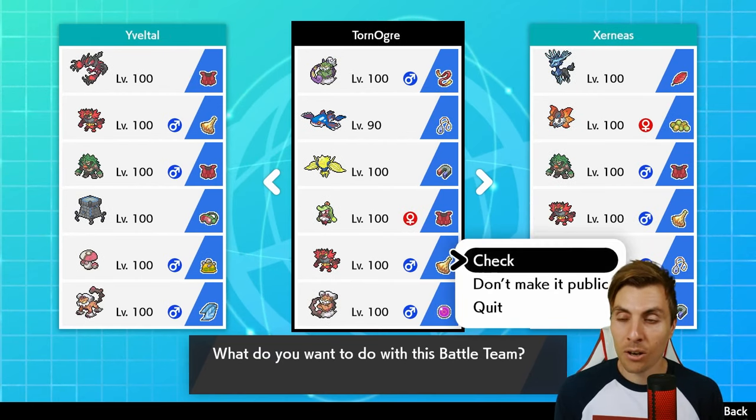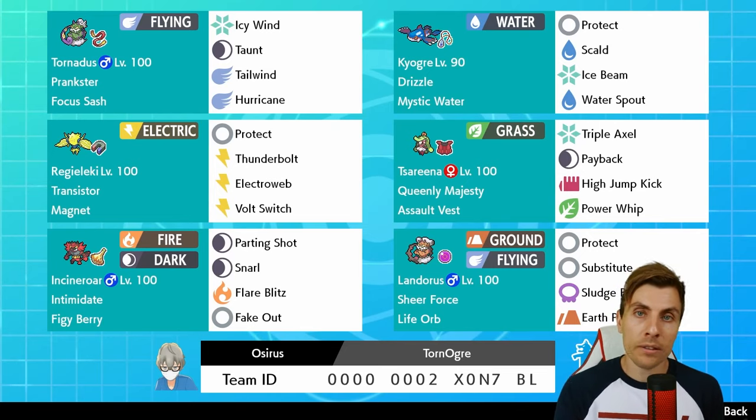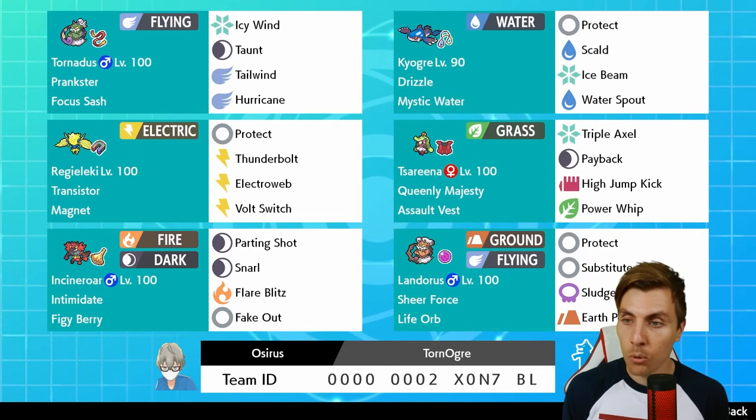The last one — it could have been Groudon, it could have been Eternatus, but I feel like Yveltal is picking up in usage recently and I think it's warranted. I think this team's really good, so this is why I put it in there. So first off, let's start with the Tornadus team. Pretty standard — you've got the Tornadus there, the Kyogre. It's a bulky Kyogre we featured on our Showdown series. All the pokepastes for all of these teams are down in the description so you'll be able to see all the exact details.